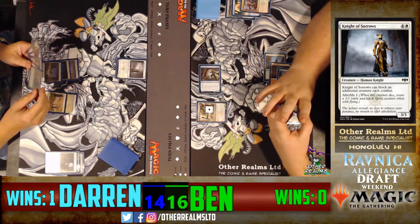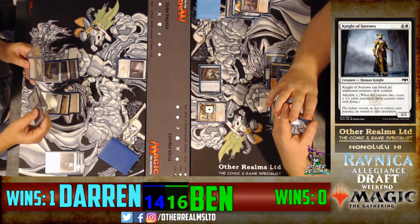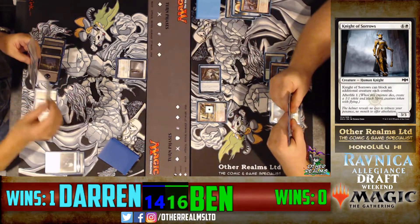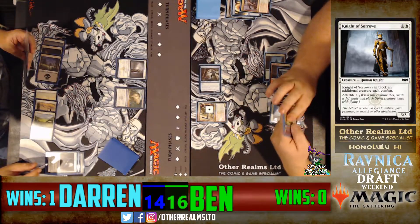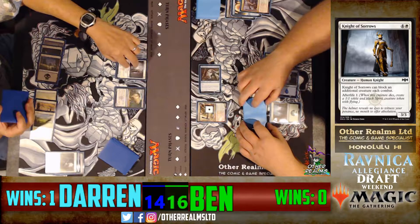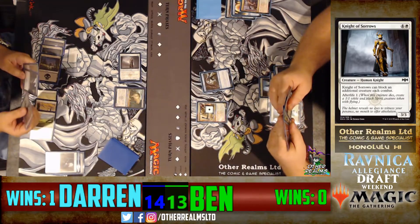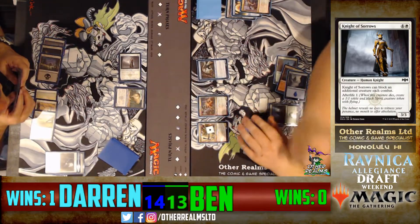There's the Sphinx of the Guild Pact — seven mana five-five flyer. It counts as every color and has Hexproof from Monocolored, so it can't be dealt damage from things like Scorchmark, Skewer of the Critics, or monocolor removal spells. But things like Get the Point in Rakdos colors and Law Mage's Binding in Azorius colors will still affect this Sphinx. Darren plays the Debtor's Transport — six mana five-three with Afterlife 2 — and swings in for three. Ben really needs to hit a red source. That looks like the Spellbreaker — going to throw a counter on that and swing in with the Duelist again.